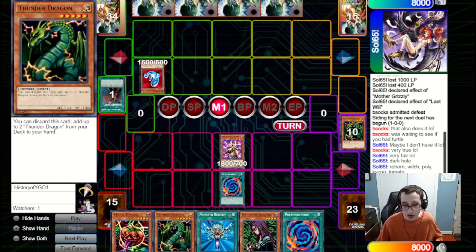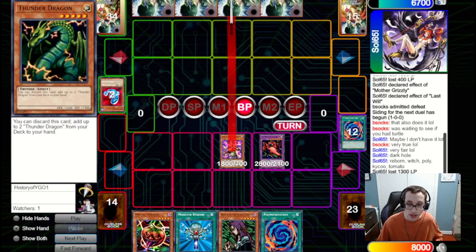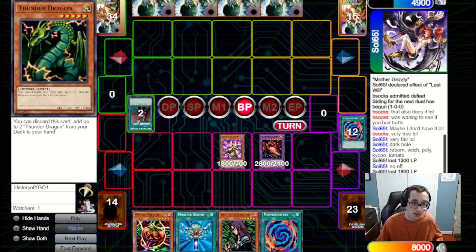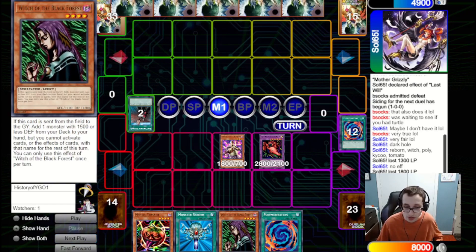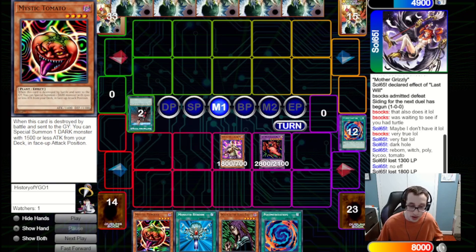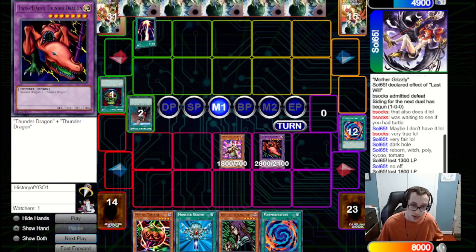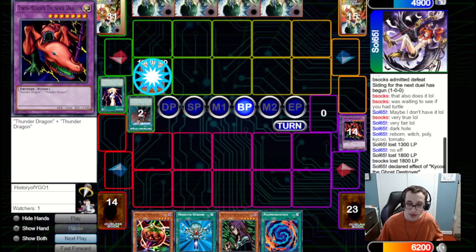We unfortunately draw another Polymerization, which will be good for Last Warrior later but forces our hand now. We attack over the Revival Jam. They choose not to activate its effect since it would just get banished by Kaiku. We banish it from their graveyard and pass. They fire Raigeki to clear our board, summon Kaiku, which will get rid of the Twin Head and our Kaiku from the graveyard. They set one and pass. Jinzo's pretty great here — we set a Mystic Tomato as a tribute target for Jinzo.